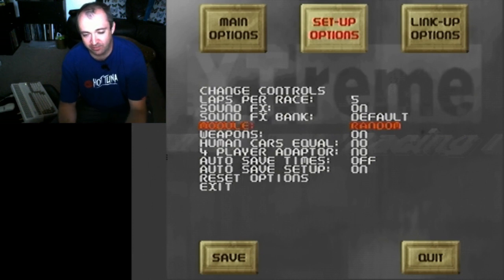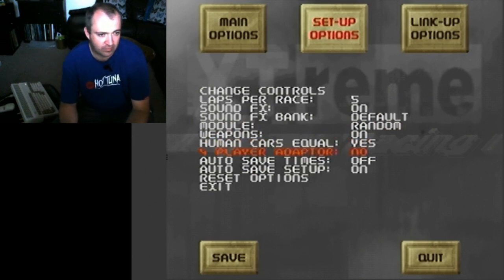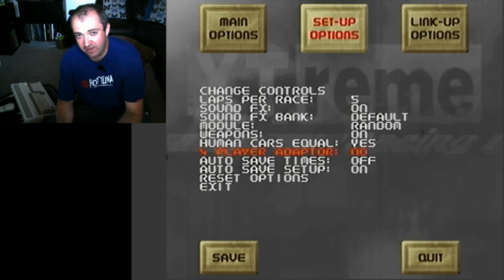We'll stick it on random so we get a different track every race. You can turn the weapons off and on, make all the human cars equal, and if you have multiplayer games, turn that on. There's a four-player adapter option — turn that on or off. I have never actually seen a four-player adapter for the Amiga; that would be something interesting to pick up, so if any of you guys can recommend where to get one, drop a comment down below.